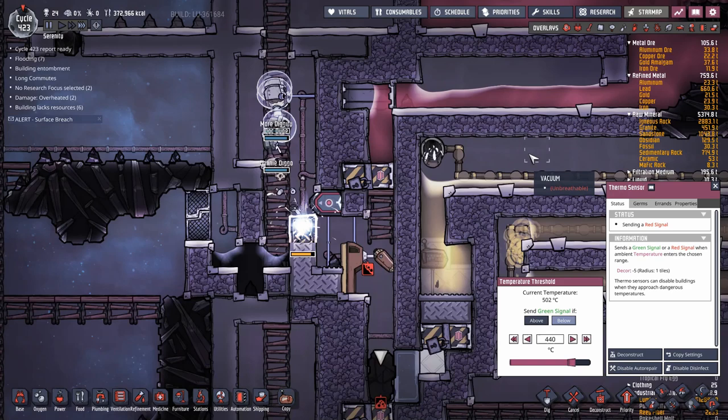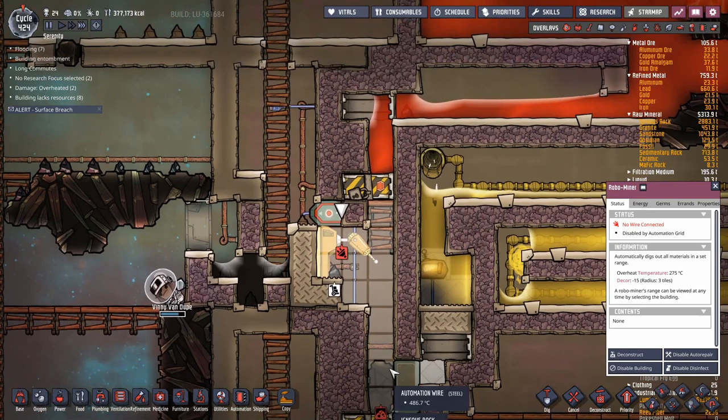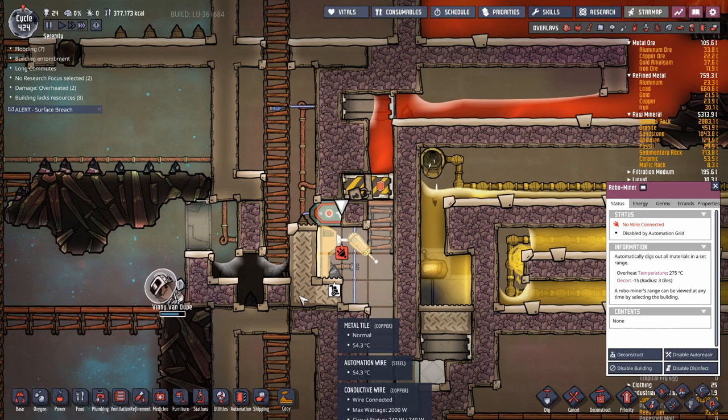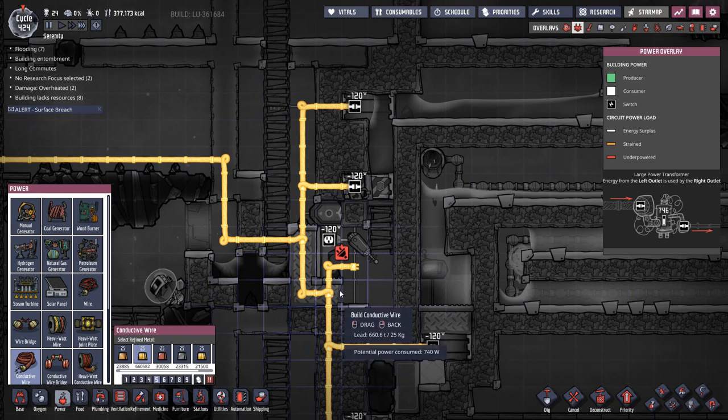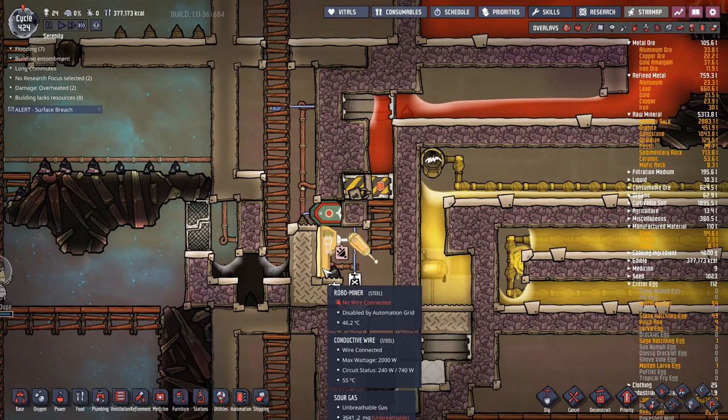I've moved the mining drill back one tile, but it can still access the two tiles down here. I'll put a drop of crude oil here — it should be far enough from the magma that it should never flash again. It's surprisingly simple, makes it a little bulkier, but c'est la vie. Now I just need to get a drop of crude oil or petroleum in here.